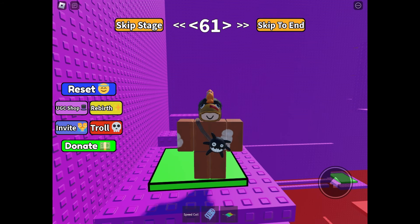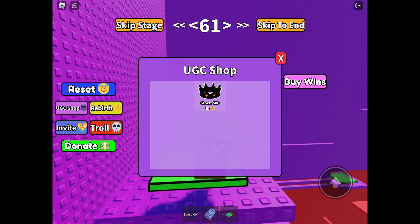To get it, you have to be in this game called Free UGC Tower — link will be in the description. When you are in the game, click the button that says UGC shop on the left side of your screen. Basically, you just need 10 wins to get this free UGC limited.